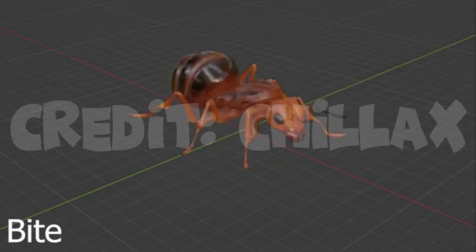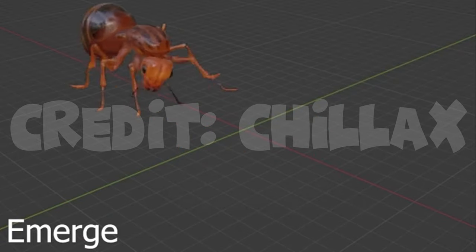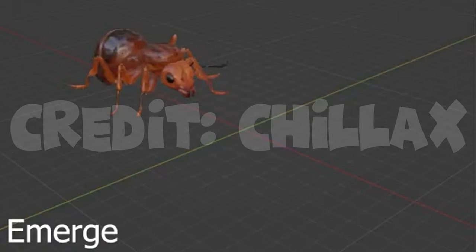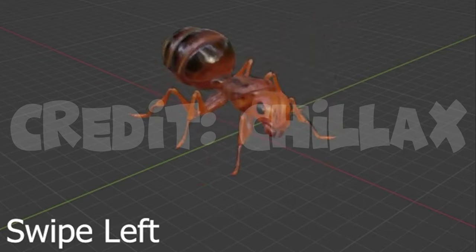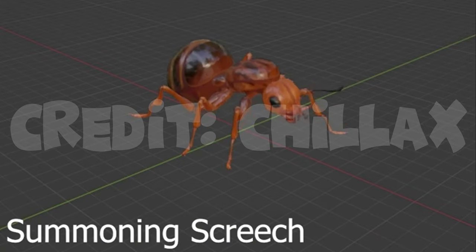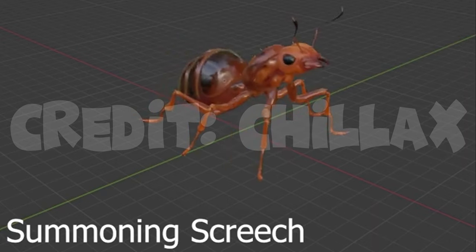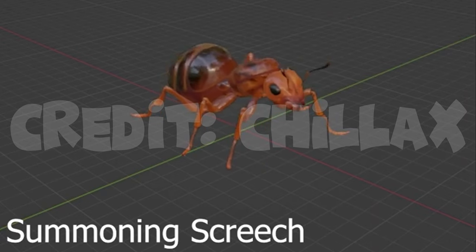Looking at the cut Fire Ant Queen footage and animations — thanks to Chillax24 for datamining this — in the emerge phase she bursts open some dirt walls, revealing herself to the player. It looks like she is very stationary, either lacking walking animations or intended as a stationary boss. She has a summoning screech attack that could summon Fire Worker Ants or Fire Soldier Ants, which makes sense since Ant Queens typically have their workers and soldiers do the fighting to protect them.